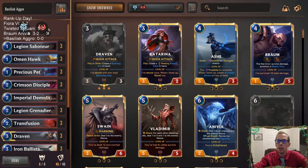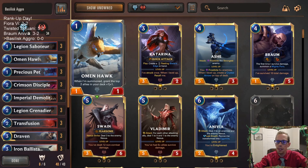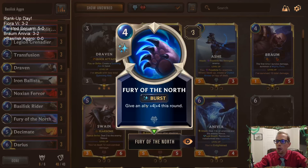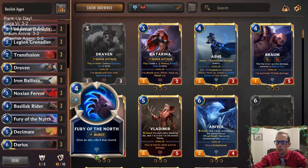Playing almost all Noxus Aggro works out really well. I'm building this as Noxus with just a slight Freljord splash because of Omenhawk — that card's awesome, it's just the one-drop that you want. And then Fury of the North, a huge pump spell, especially when we have some Overwhelm units. So I've got Fury of the North in here also.